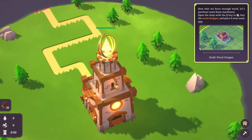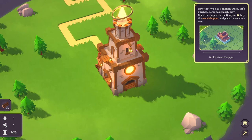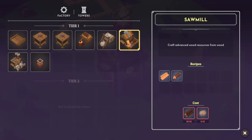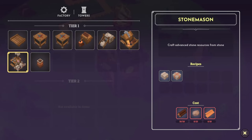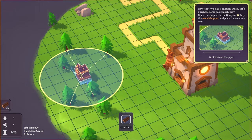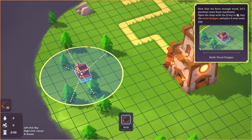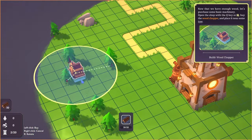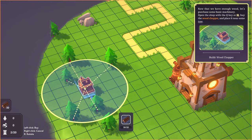Now we have enough wood. Let's purchase some basic machinery. Open the shop with the Q key and buy the wood chopper and place it near some trees. I see there's a biner, splitter, wood chopper, stone miner, sawmill. I'll get the five items. Left click to buy, right click to cancel, R to rotate.